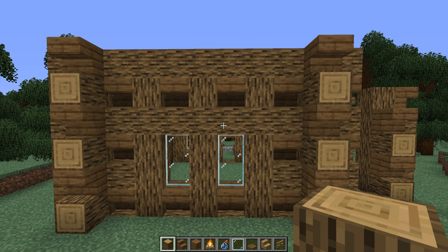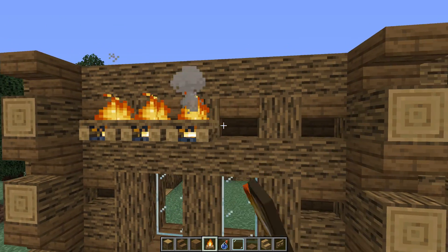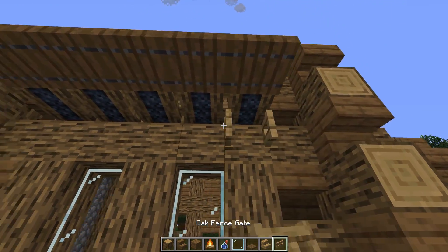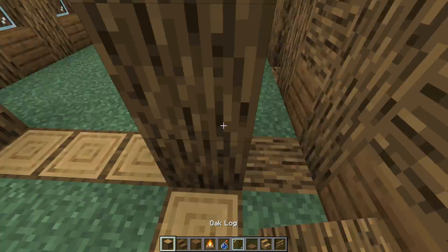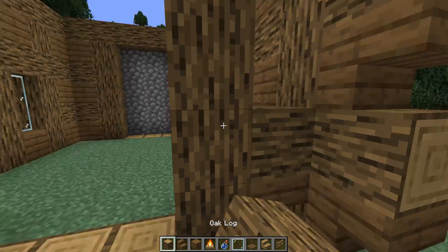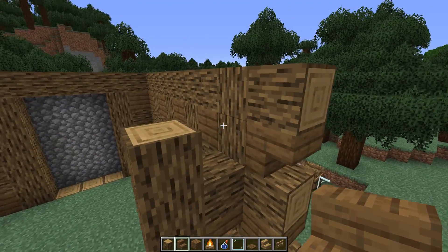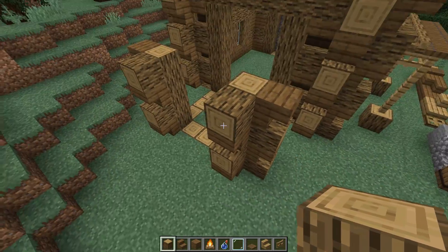For the next section, put logs going up like so, upside-down stairs going up, and a cross beam going from one side to the other. For the back overhang, go one, two, three, four, and five — smaller scale, only going down with trap doors by five. Underneath, go with some gates — a gate here, here, and there. On the corner bit, cross beam here, cross beam here — upside-down stairs on both, little pop-outs on both, cross beams right back in.